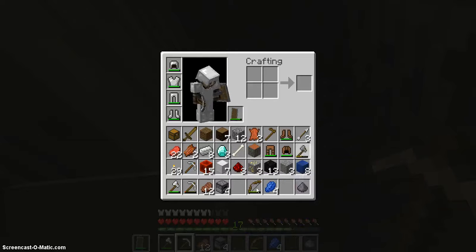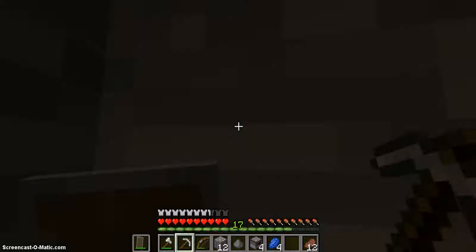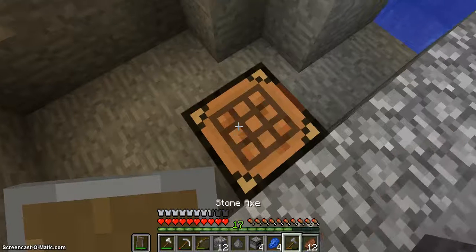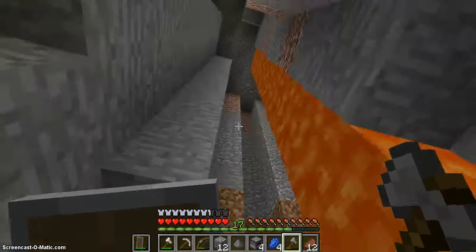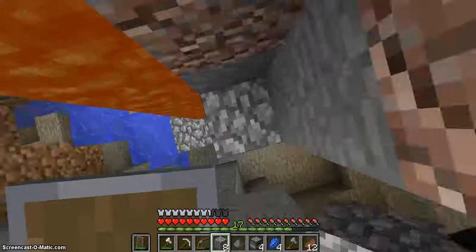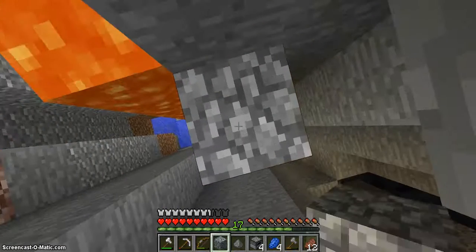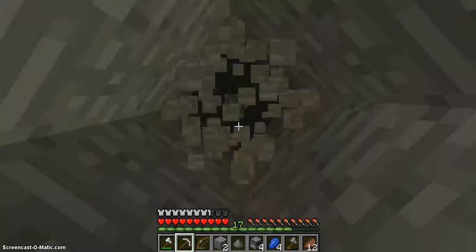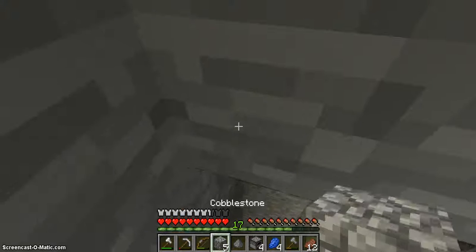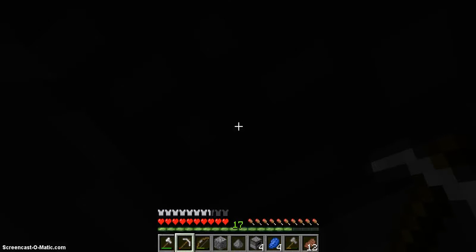We've got our nice diamonds, our bow, our food back there, emergency blocks. Let's get out of here — time to head to the surface. In between videos I'll get to the surface, and then in the next video we're going to do some surface dwelling things such as finding more food and probably making a base. We'll definitely be making a bed. I hope you enjoyed this video. I want to see you guys in the next video — leave your opinions in the comments on how you're enjoying this. See you guys in the next video, bye!